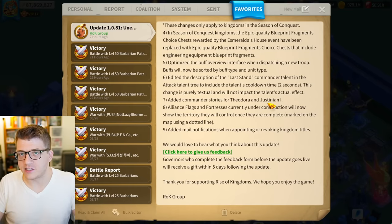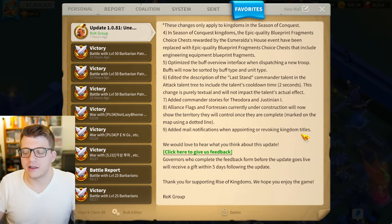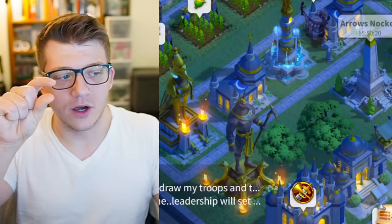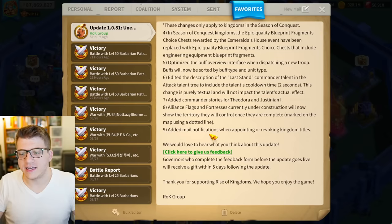Added commander stories for Theodora and Justinian — they were married historically so that's a nice touch. Alliance flags and fortresses currently under construction will now show the territory they will control once complete, marked with a dotted line on the map. Added mail notifications when appointing or revoking kingdom titles — before you'd have to wait and watch the banner scroll across your screen to see if you got Duke; now you'll just get a notification in your mail.